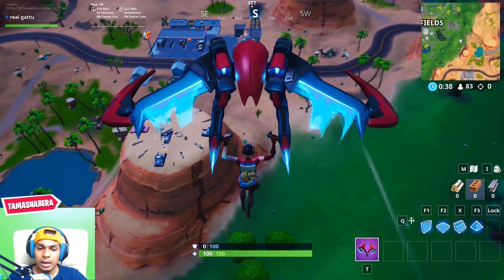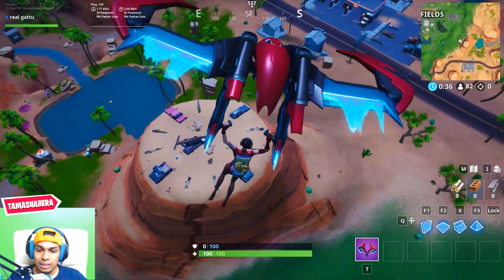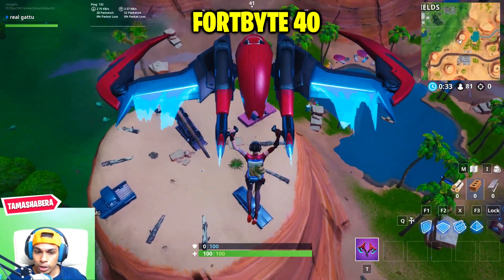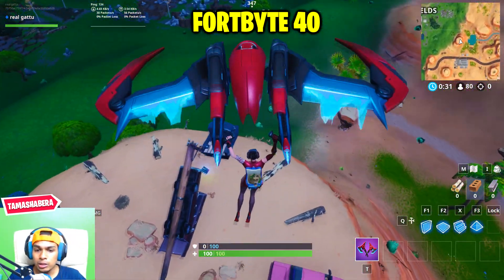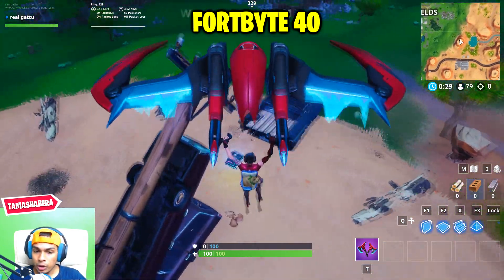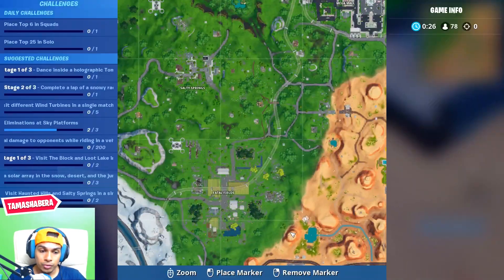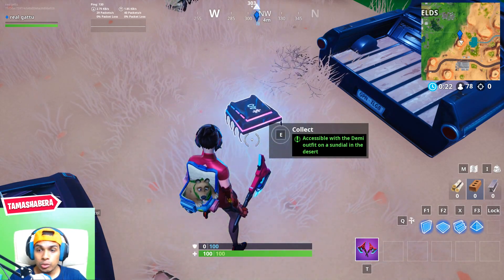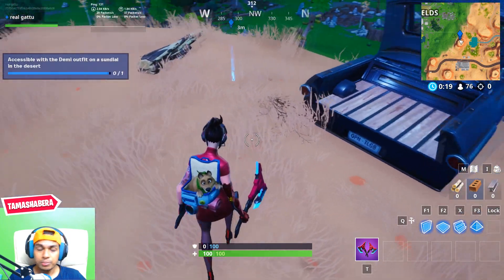Fortbyte number 39 is awarded for completing six challenges from Week 2 — so you'll already have it once those are done. The final one, Fortbyte number 40, is accessible with the Demi outfit on a sundial in the desert. Equip the Demi outfit, come to the sundial, and you'll be able to get that Fortbyte.